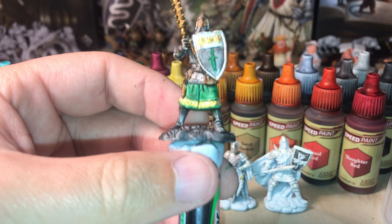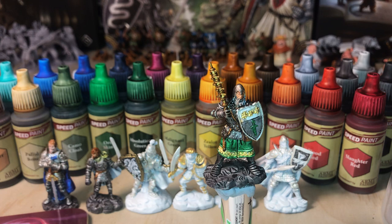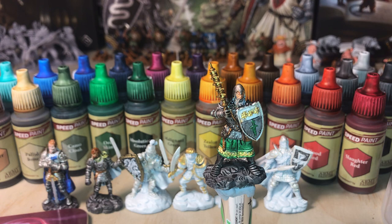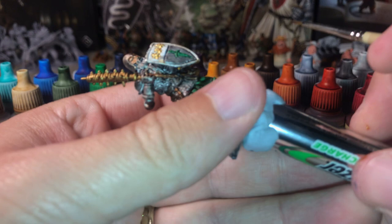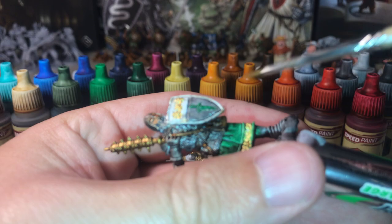One green dagger sword thingy done. Getting really close and seeing how many mistakes I made — how much did I go over the lines? Green is really hard to come out of this little brush. There's a bit of green here that isn't supposed to be there, and now it's white because I took the black off — that was clever. That'll do. Next.